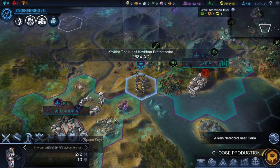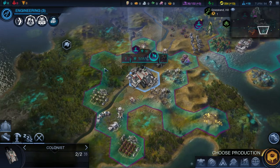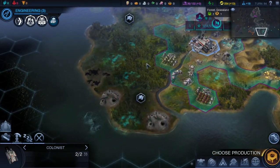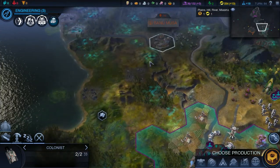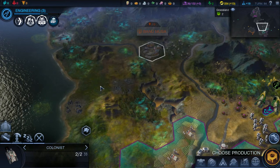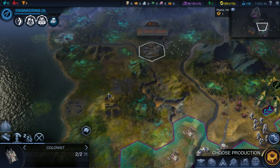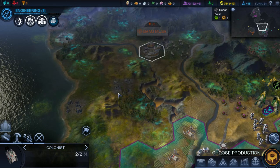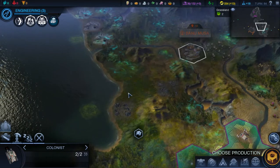I'm going to colonize again — where was I thinking of doing that? I thought I had a spot picked out, and I found out you can't go within three tiles of another city, so unfortunately that's a problem. I think I was thinking of going here.